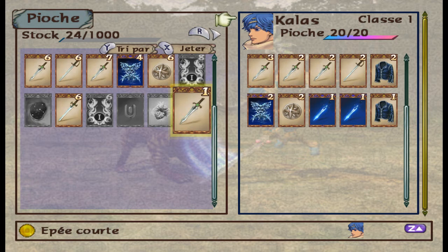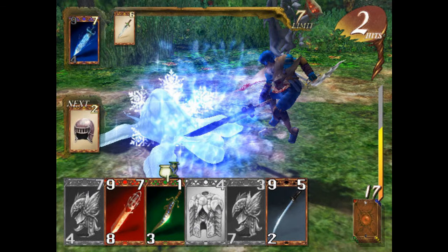In the world of Baten Kaitos, the essence of objects can be stored in cards. Along with your party members, you use these cards for combat, selecting which cards you would like in your deck, and then you draw a hand and use them in the sequence that you would like. Depending on the character you are playing as and their level, you can use just a couple of cards per turn or more.